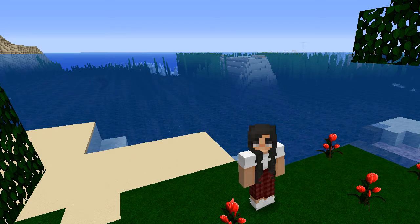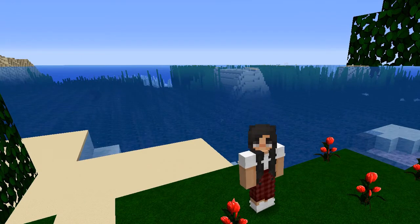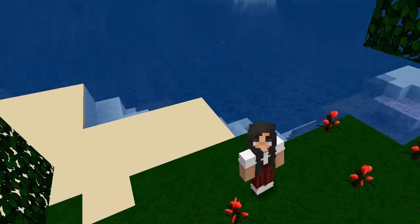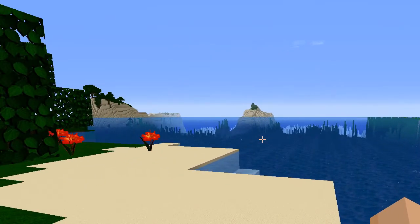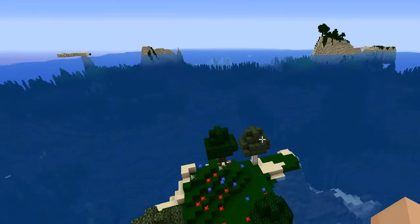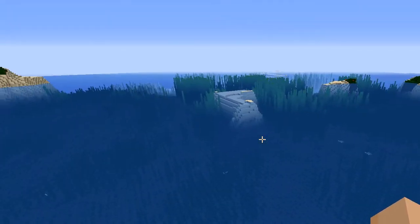Once I have things built, I will turn all that back on and have a day-night cycle with active weather. But right now I just want to explore this world and find out all the new features and blocks. I'm already fascinated — there are dolphins, there are turtles, all kinds of stuff. This world is mostly water, as you'll see. I just let it self-generate a random seed.